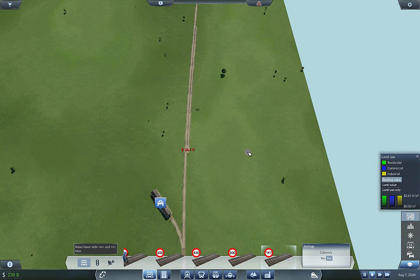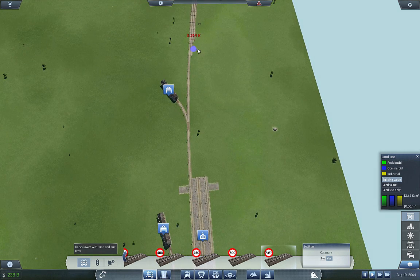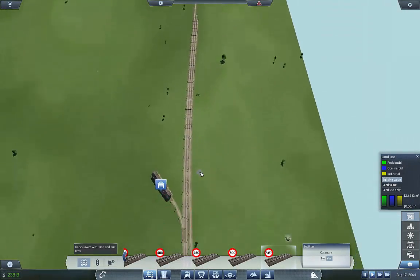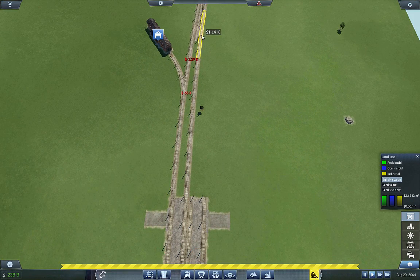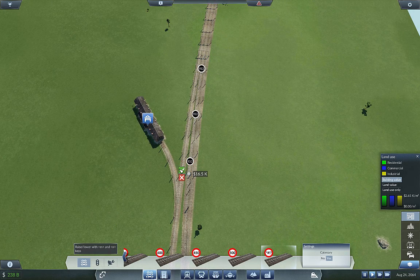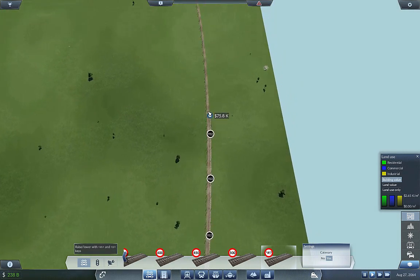Now we need to connect that with one line over here, and I'm going to put a spacer in there just in case we need to double that up. This one is going to come right into this side like that. I do need that line because I need to double that up, so we're going to take that out and double this up, then connect the two. There we go.